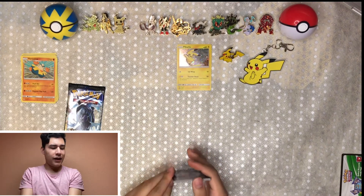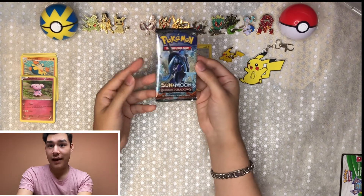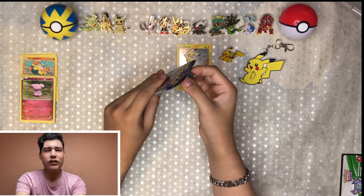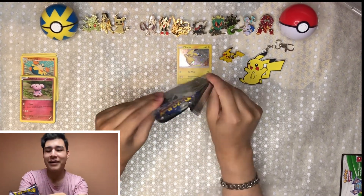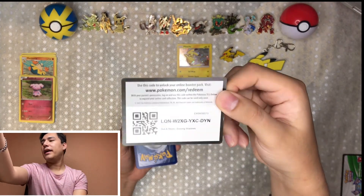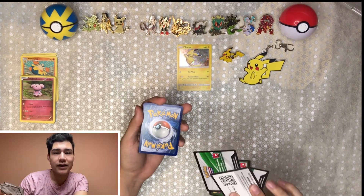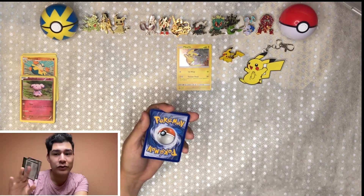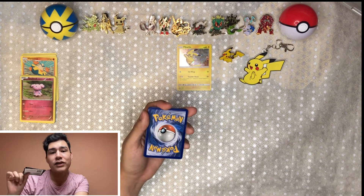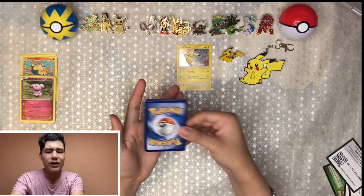Not bad! Like I mentioned before in my previous video, I do have a water deck which is what I'm playing, and I've been getting some pretty good ones that I'm going to be able to add to that. So here we have the Sun and Moon Burning Shadow — I believe this one might have a Charizard, if I'm not mistaken, but I probably am, don't quote me on that. Here we have another code — I honestly have so many of these that it literally looks like a whole deck of nothing but online codes to be redeemed. Let me know if you play the Pokémon Trading Card Game Online.